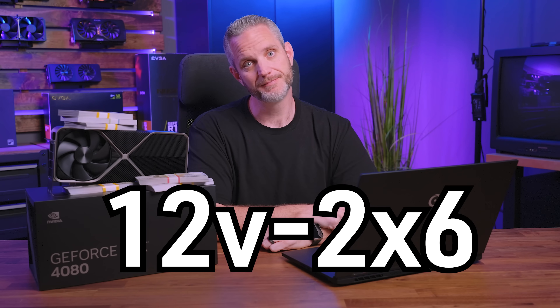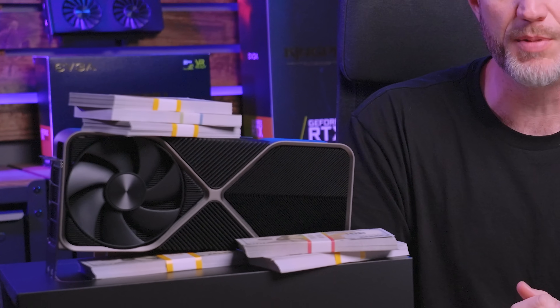If you guys haven't heard already, the 12-volt high power plug is finally getting changed. There's finally some actual acknowledgement that there's something wrong with the plug and the adapter end, but it's also getting a name change. It's no longer going to be the 12VHPWR — it's now going to be the 12V-2x6. And apparently this is supposed to fix the problems of having your very expensive paperweights burning money and time and effort to keep running right.